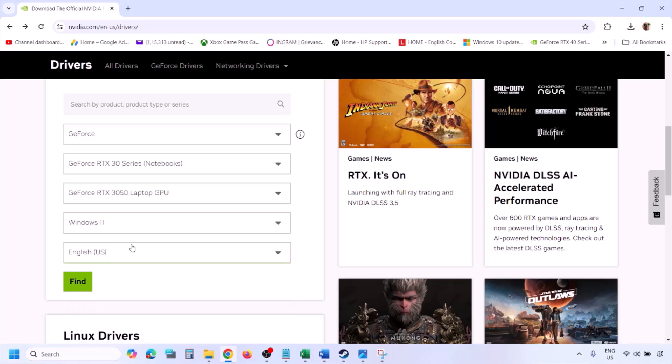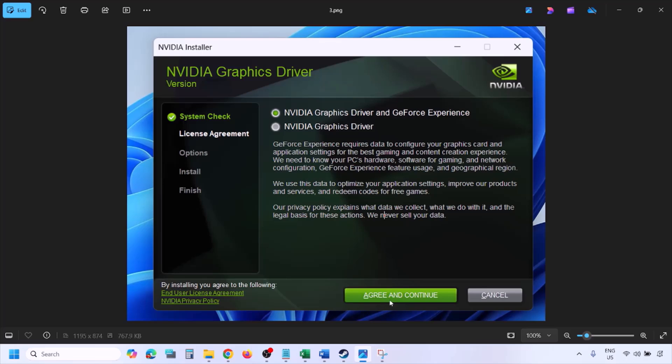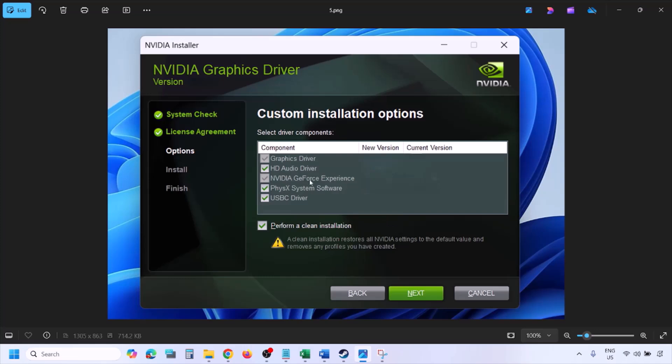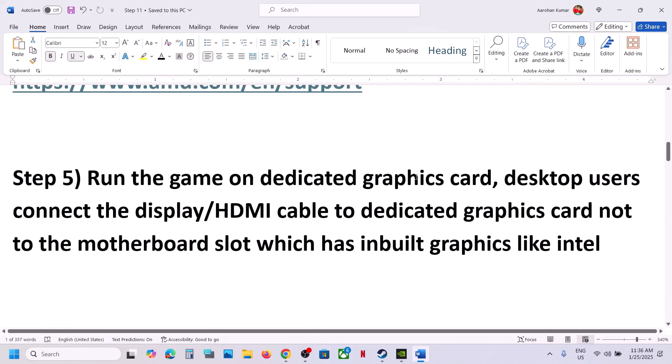Click on Find and you will see the latest GeForce Game Ready driver. Click on View, then Download, and let it complete. Run the exe file, click Agree and Continue, select the Custom option instead of Express, click Next. On the next screen, put a check on 'Perform a clean installation', click Next and let the installation complete. Once done, restart your computer and then launch the game.